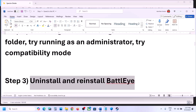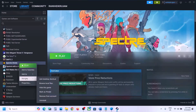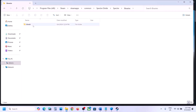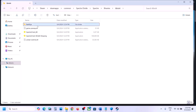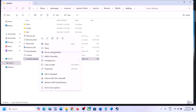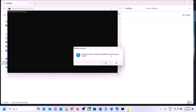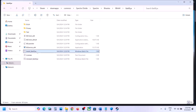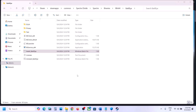The next step is to uninstall and reinstall BattleEye. Go to the game installation folder, open the Spectre folder, then Binaries/Win64, and you will see the BattleEye folder. Double-click it and right-click Uninstall BattleEye, then click Run as Administrator. Click Yes to allow, confirm you want to uninstall the BattleEye service, and click OK. Once uninstalled, right-click Install BattleEye, click Run as Administrator, and let the process complete. Then launch the game and check.